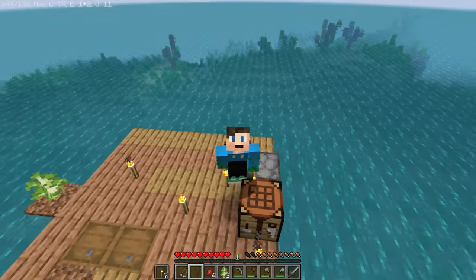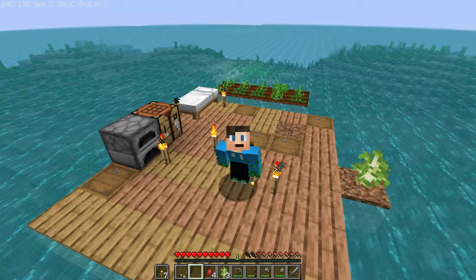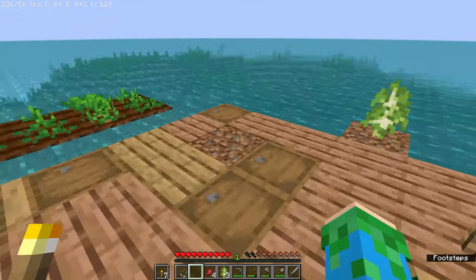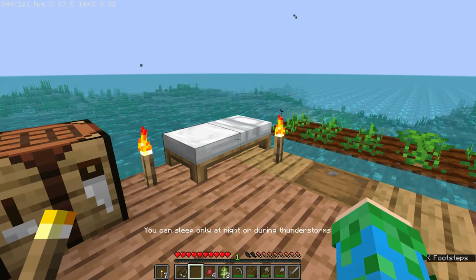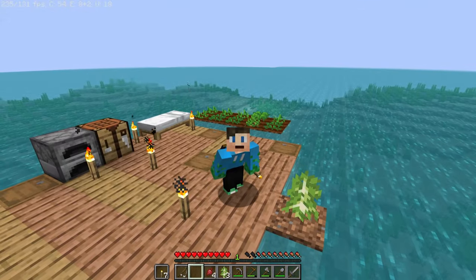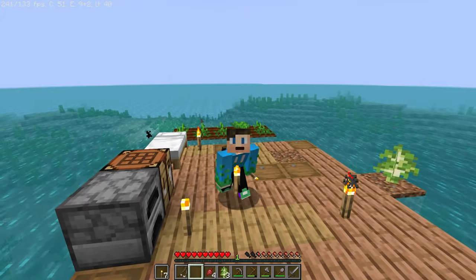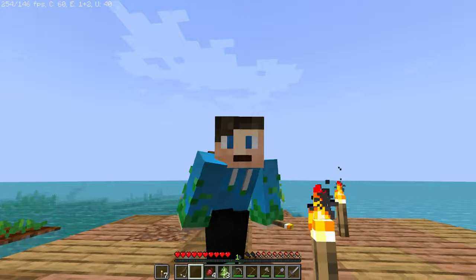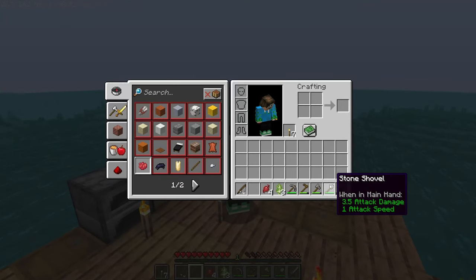Well guys, I think that's where I'll end it. In this episode we've expanded our base quite a good bit — it's gotten pretty big. We have a furnace, a crafting table, a bed — though I don't know if you're really supposed to have beds in this world. We've got a farm and a tree farm, torches everywhere, and pretty much all stone tools.